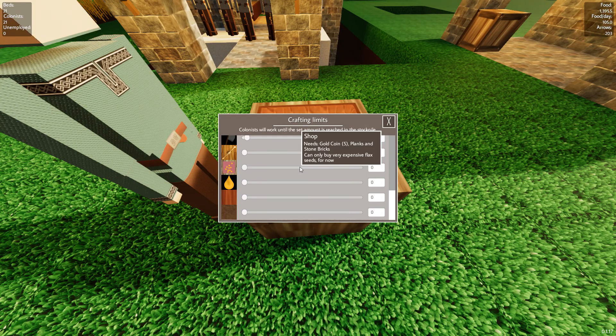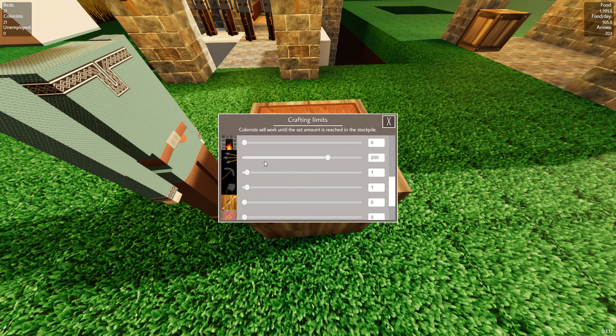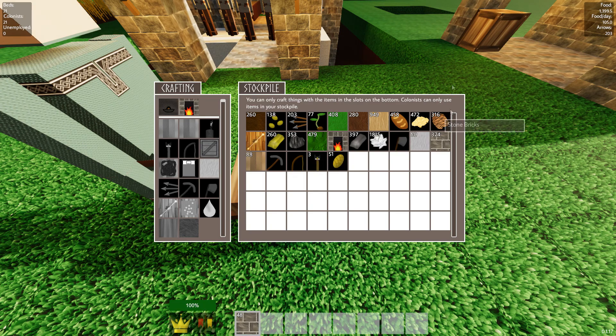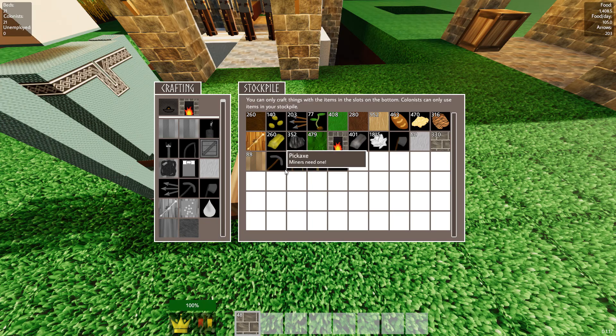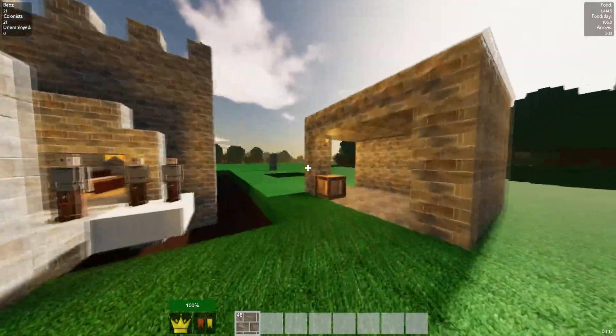You can set limits on what the artisan needs to craft, so you can make it so there's always going to be one pickaxe in the stockpile, always one axe. Just looking at these item icons you can very much tell that this is in very early access, but since you don't really use them much, it's fine.